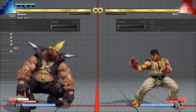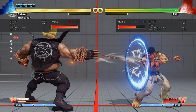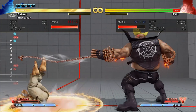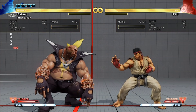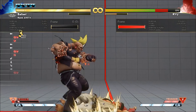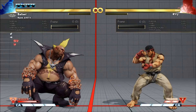Hitting Fierce and Roundhouse together gives you a chain attack. It can be done anytime Birdie is capable of activating trigger, which means you can actually do it from Zonk and Bullhead in addition to most of his normals. It pulls the opponent in and it's only minus 2 on block, so it's generally safe. It's not juggle friendly at all, and you can only combo if you cancel into it from heavies or EX Bullhead.